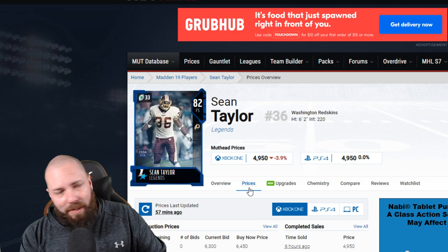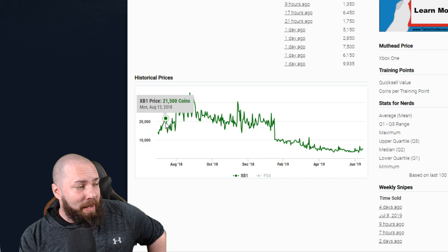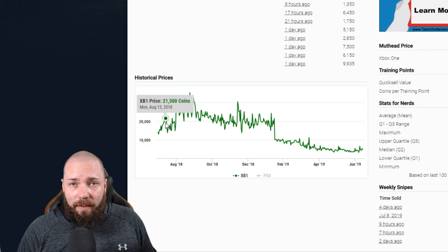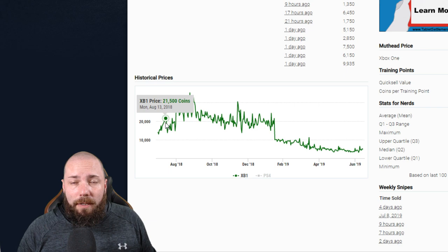What about legend pieces? Pulling a full legend is going to be really hard. The worst Sean Taylor piece — an 82 — was 14K when the game came out and hit 21K, another 50% increase. You're seeing a trend: the higher cards, the more desirable cards, their price is increasing 40–60%. Desirable golds that go into a set also probably go up 50–60%, while golds or low elites that aren't desirable kind of stay the same.